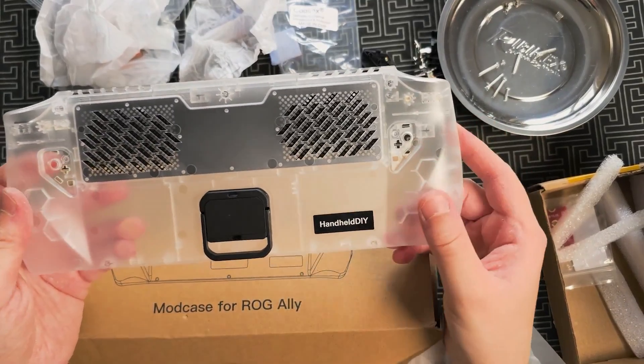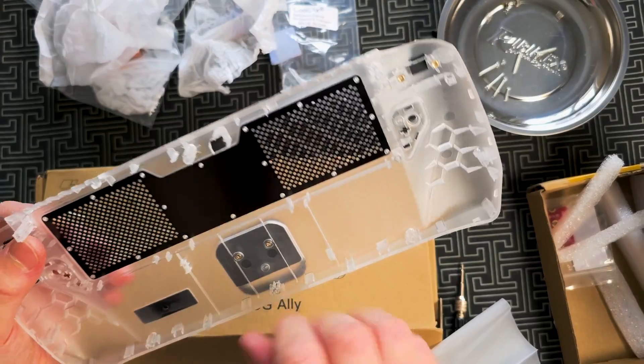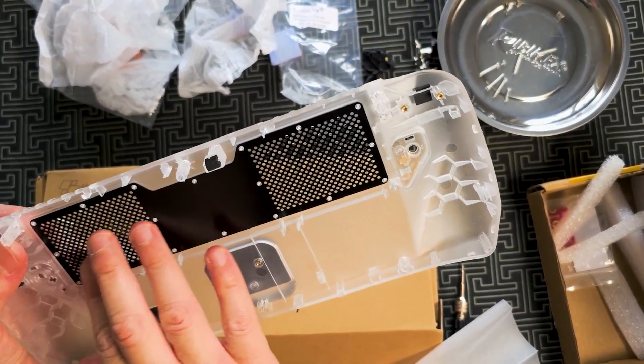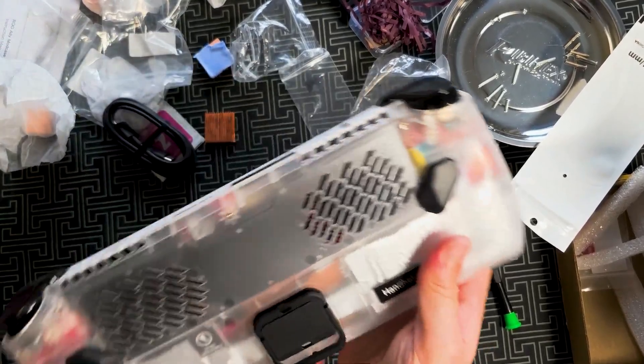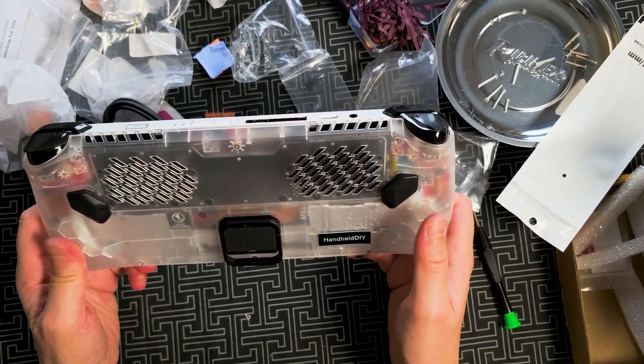For example, in this test I'm using the handheld DIY back cover, which allows better airflow for the APU than the GLI stock one. So if you are planning to do this tweak, make sure it doesn't reach very high temperatures to avoid any damage.